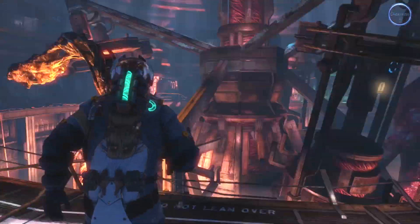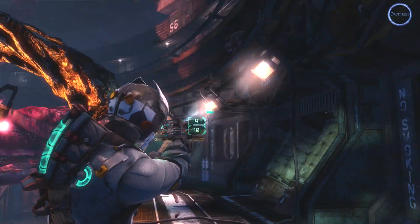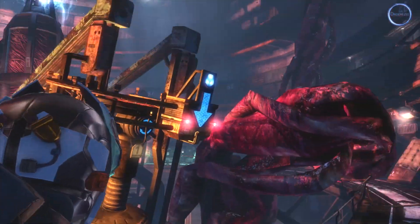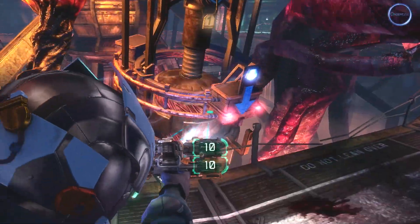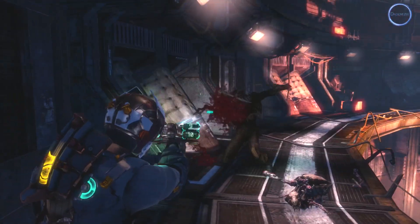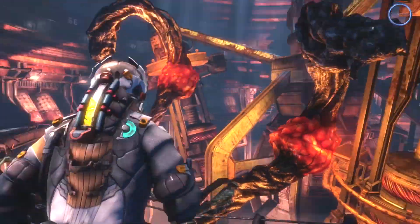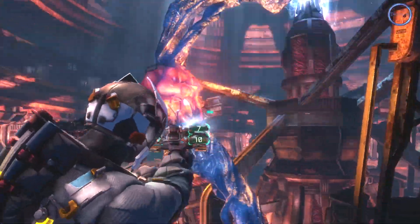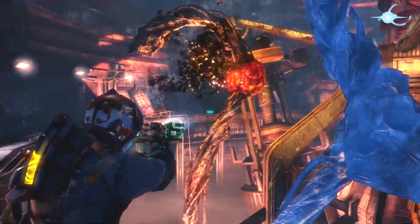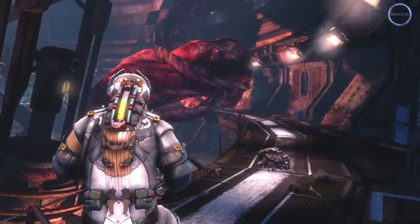The weapons have a lot of customization. One thing you may notice when you play this game is it's not like Dead Space 2 when you're looking for ammo. When I was searching for ammo, it wasn't for specific guns — when I pick up an ammo pack, it's for all the guns. So if I'm running low on my plasma cutter, it doesn't work like that anymore. As long as I get ammo, that ammo works for all guns. So pay attention, because if you run out of ammo, you won't have any for your other guns either.